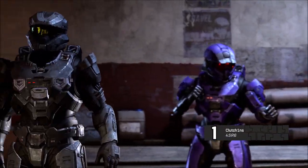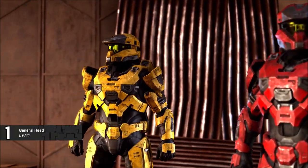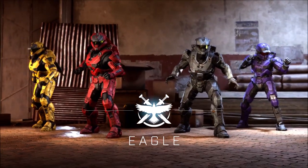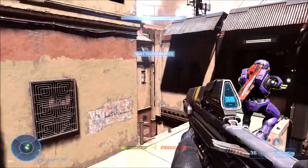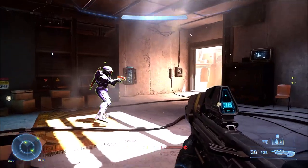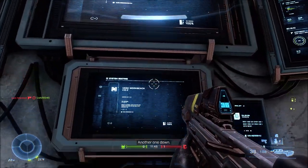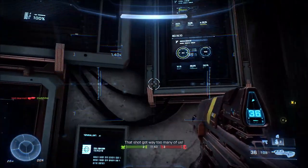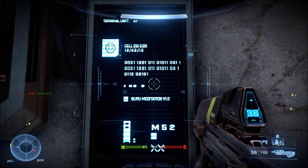The map Bazaar is a multiplayer map for Halo Infinite, and it was just recently, as of this video being uploaded, made available for people to play on in the Halo Infinite tech preview. On this map, from where you spawn, there is a room with a bunch of computer screens — a bunch of monitors — and on one of these monitors, there is a particular screen in the bottom right that has some interesting stuff on it.